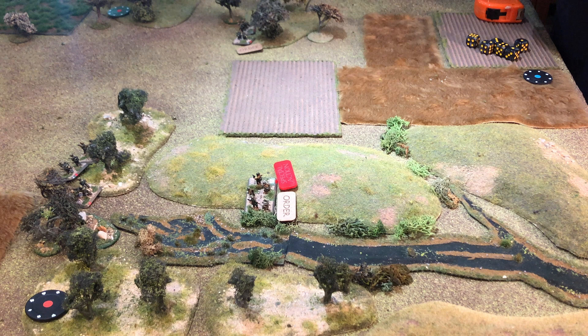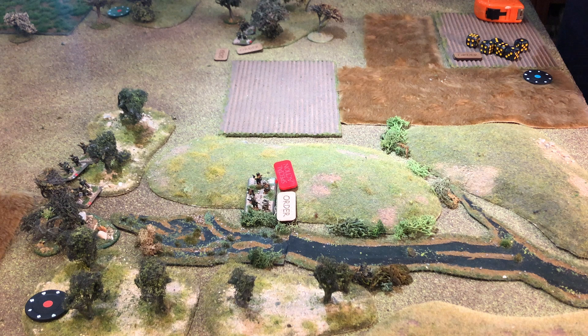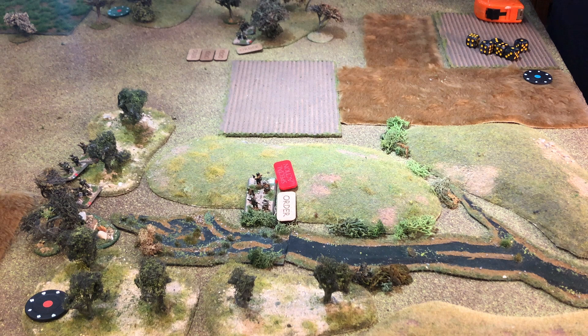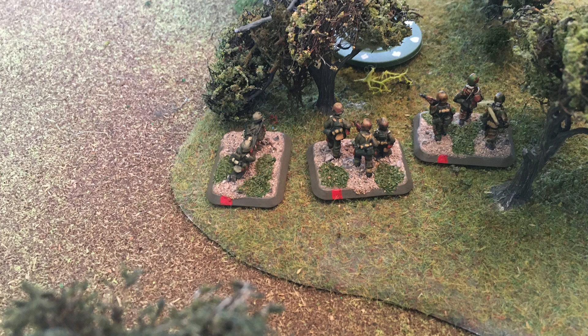I'm going to use the company commander order to issue this platoon a second action in the same phase. We mark the company commander to show he's used his company commander order for the turn, and give this platoon another move order to push into the wood. The initial order costs one, and I roll a D6 to establish the extra cost of pushing troops to do more. A first-rate company commander costs less, but I rolled a one — worst result — costing an extra two orders. So pushing them for that extra move cost three orders total out of my ten.